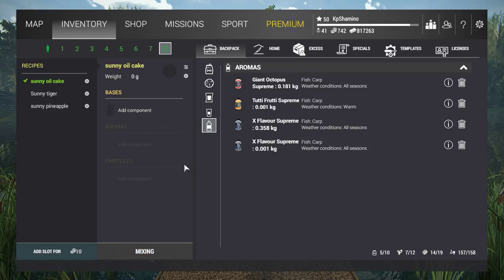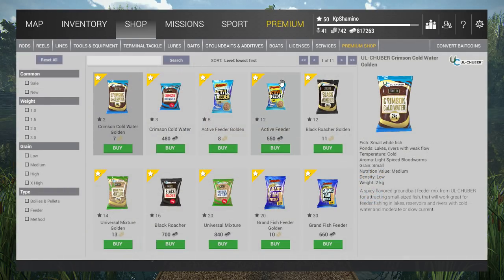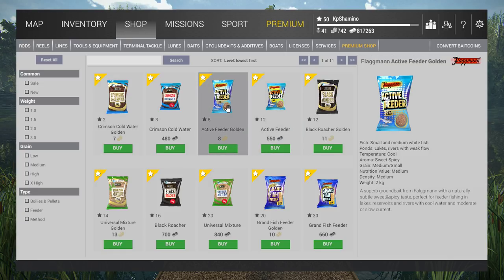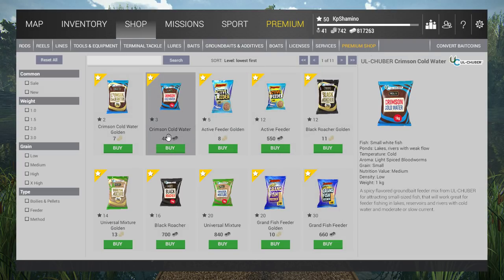Bottom fishing is so good for carp because carp are like cows — they eat all day. You feed on one position and your bait is in the ground bait where the fish is feeding, so it attracts the fish and you catch it. In the shop you'll find ground bait bases — that's just a base you put in. Temperature is very important: if you've got low temperature like 14-15°C and use ground bait that needs warm temperature, it won't work well.